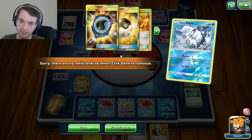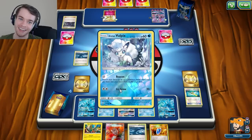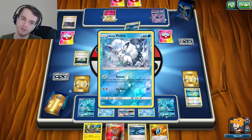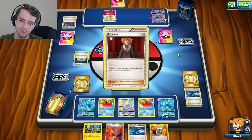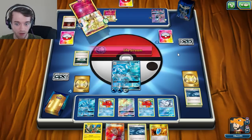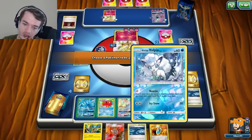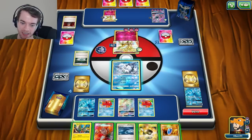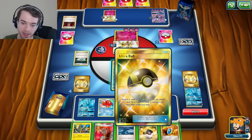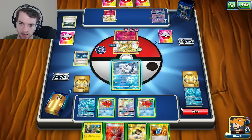I'm just going to Beacon to thin out my deck. I'm going through my deck really quickly. Even if I didn't prize the Field Blower, I still feel like I've been in trouble because he had a good hand. Okay, that's game - that sucks. He got three cards and one of them had to be the Alolan Ninetales - that was the only chance I really had of coming back in that game.